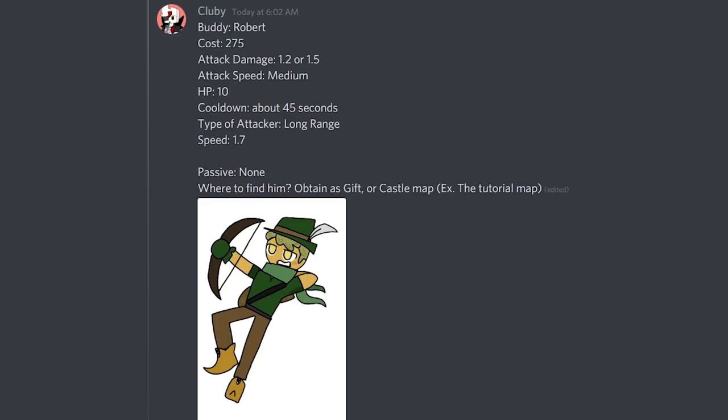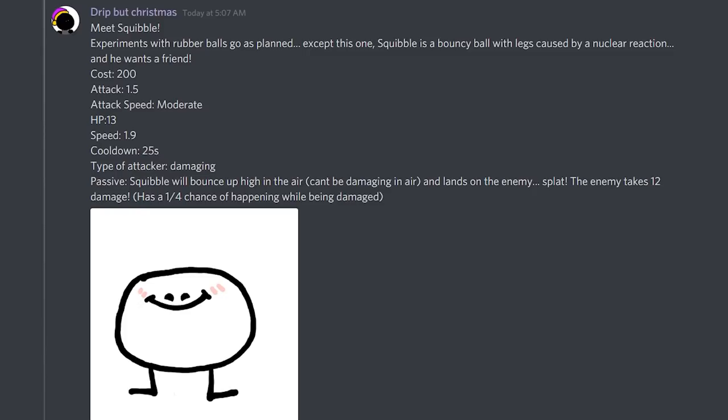The next submission is from Drip. Meet Squibble — experiments with a rubber ball gone as planned, except this one. Squibble is a bouncy ball with legs, created by a nuclear reaction, and anyone's a friend. The stats Drip gave Squibble are: cost 200, attack 1.5 which is probably the same as Donnie, attack speed moderate, HP 13 which is really low, speed 1.9 which is on the high side, and a cooldown of 25 which is average. His passive is that Squibble will bounce up high in the air — he can't be damaged in the air — and lands on an enemy, dealing 12 damage with a one-in-four chance to trigger while he's being damaged.